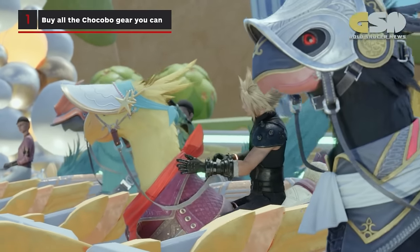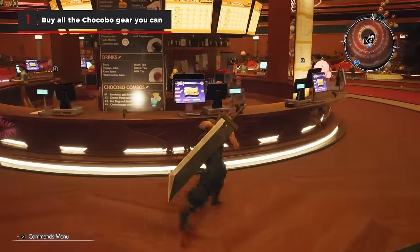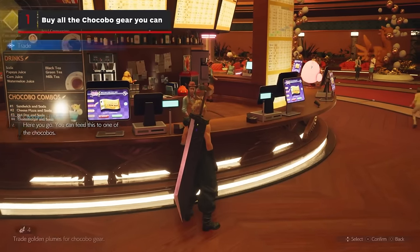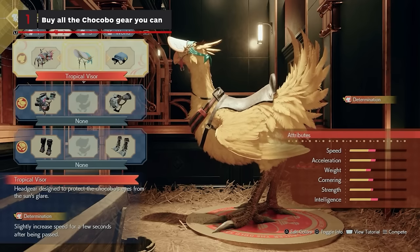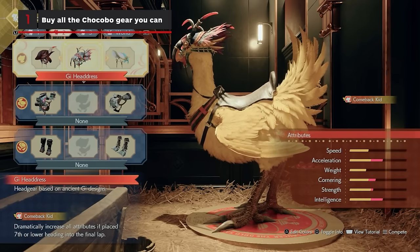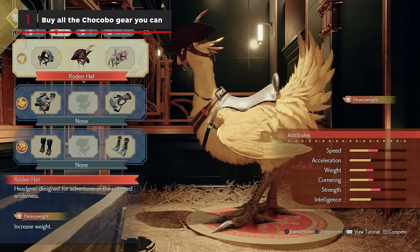Buy all the Chocobo gear you can. It's worthwhile to save golden plumes earned from fixing choco stops and wrangling Chocobos to purchase later gear sets with different abilities, but you will want to have options for your races during the story events the first time you reach the Gold Saucer.